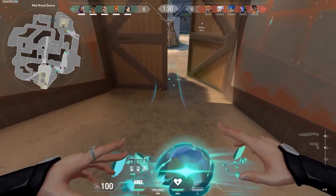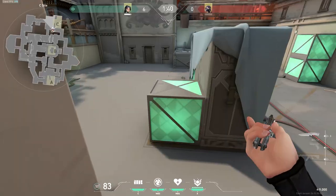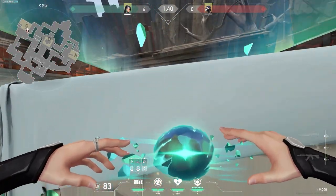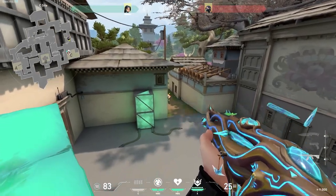For Sage, we've got a tip on how to wall yourself up even higher — for example, on top of Radianite boxes. What you gotta do is get your wall ready, then jump and crouch before casting your wall. This can allow you to wall up onto surfaces without needing to be on the same level beforehand. It's a great way to get unexpected off-angles and catch your opponents off-guard.